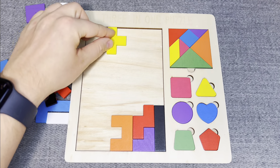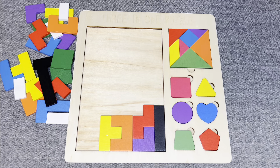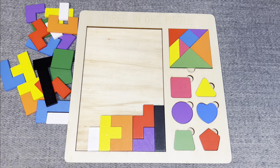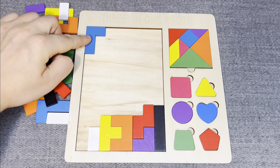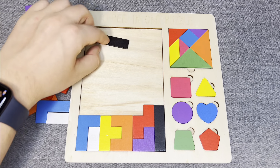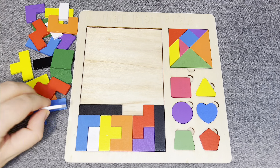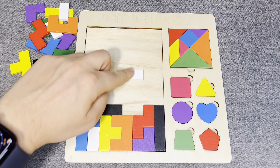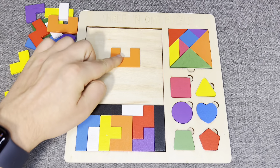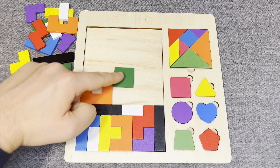This is orange detail. Oh, nice! This is yellow. Oh, nice! This is white detail. Nice! And this is blue detail. Right! This is black detail. This is white detail. Oh, nice! This is orange detail. Right!